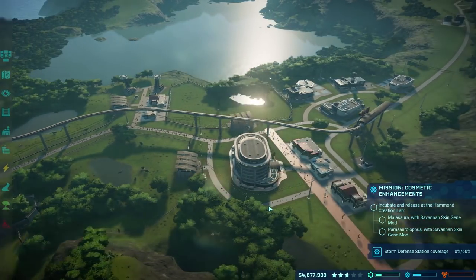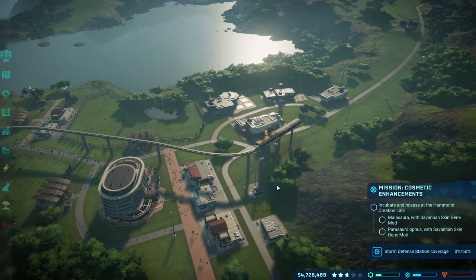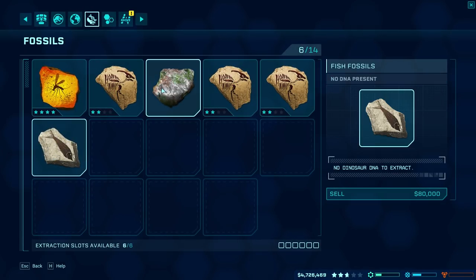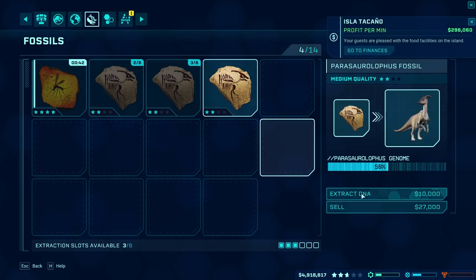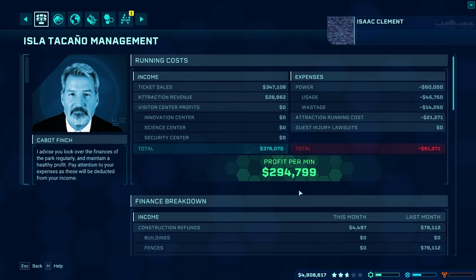Hey guys, Wells Knight here and welcome back to another episode of Jurassic World Evolution. Hope you guys are having an awesome day. I'm having a fantastic day. We have some fossils here to deal with, so we'll sell these guys and extract DNA from all the rest of those. That should be good — let's look at our finances.